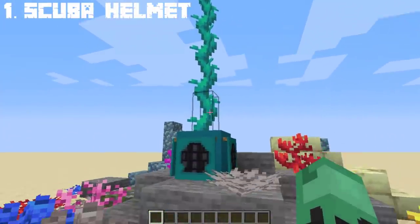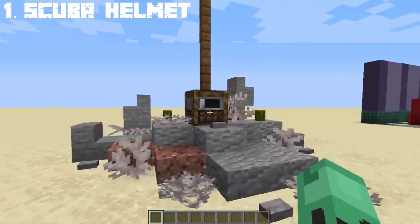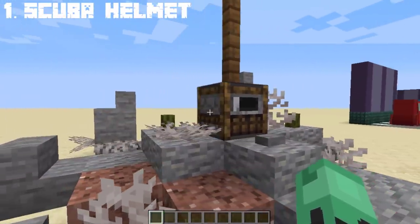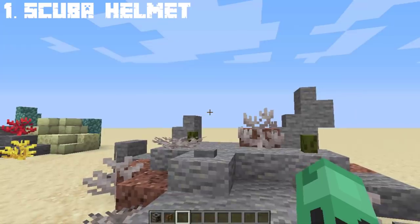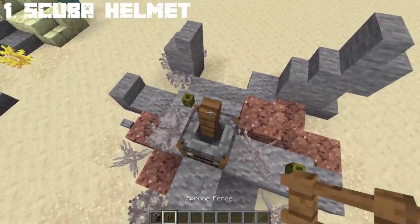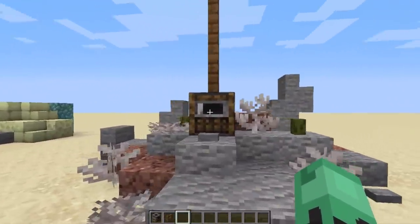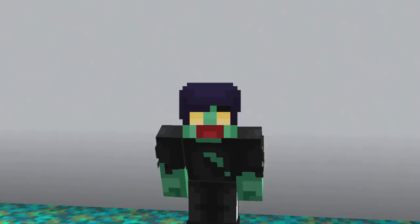Unfortunately, this doesn't work underwater and that's why I made a friendly version of the scuba helmet that you can build underwater and is also doable in Bedrock. All you need is a smoker and a spruce fence on top. This depends on how long you want the fences to be. As simple as that, we now have the friendly version of the scuba helmet which you can create underwater.